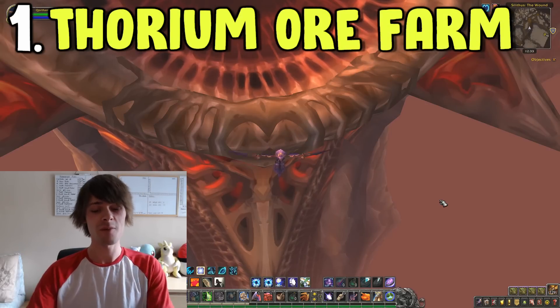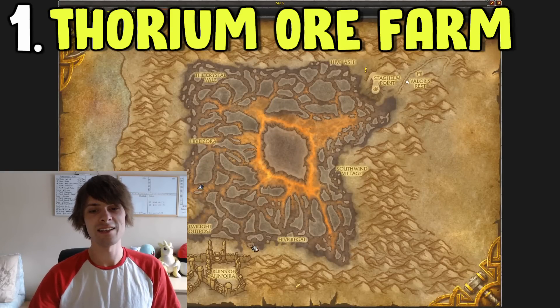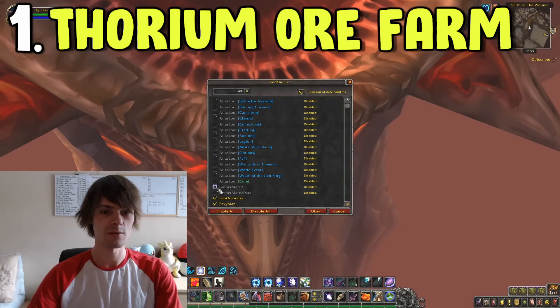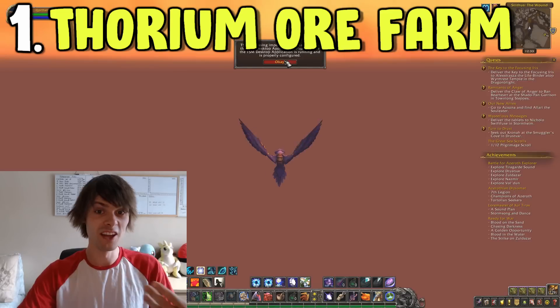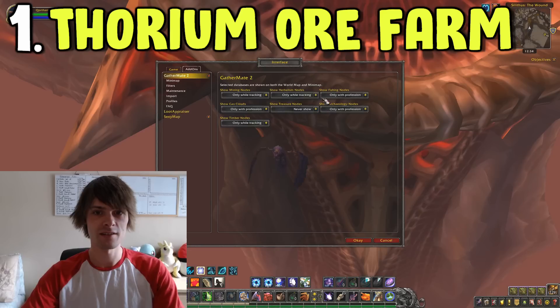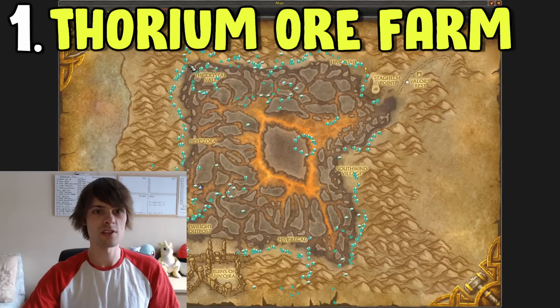Number one on our list is the Thorium ore farm, and that can be found in Silithus, which I am already in because I am currently sat next to the sword. Basically all you have to do is go around the edges. If I turn on my GatherMate add-on and set it to always show for mining, you can see where all of the ore is. I would recommend just going all along the edges for an entire farm.